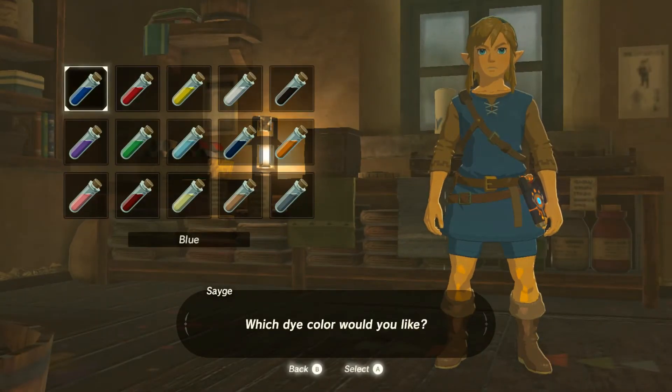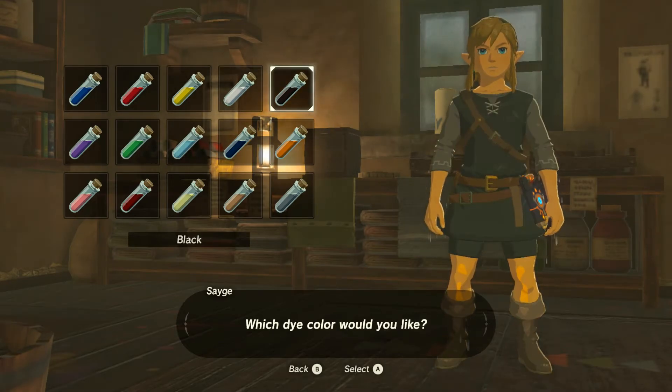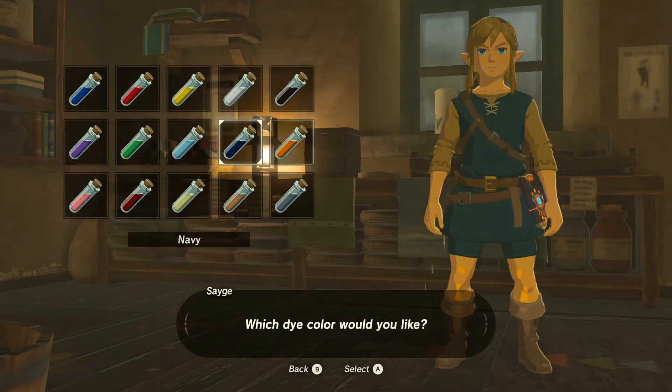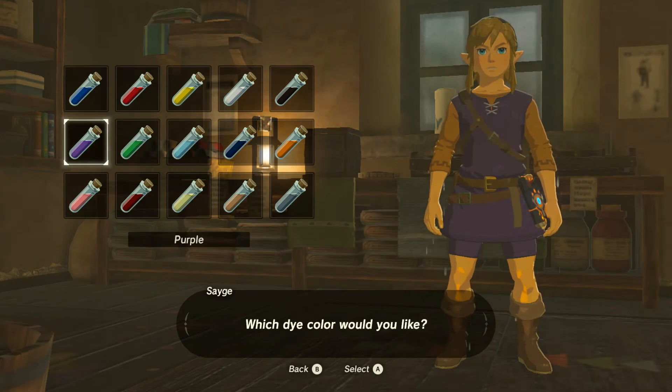The final thing is that you can go ahead and dye this. If you don't like the green tunic — I personally do — then you can go ahead and change it up at the dye shop. You've got all the different colors there. Pause if you care enough to get a more detailed look at any one of these.